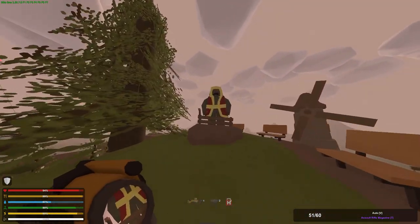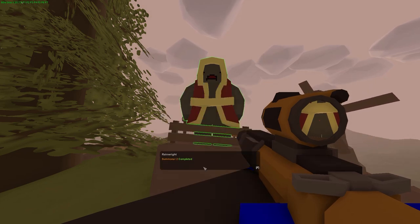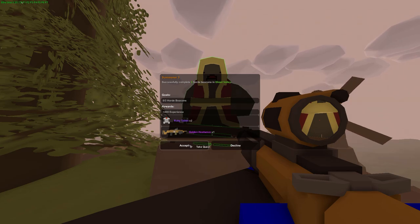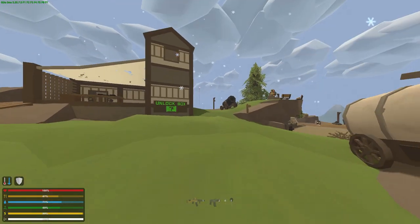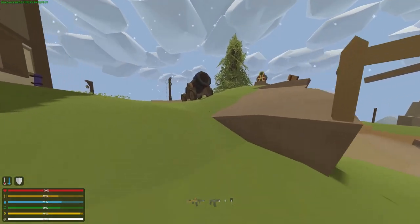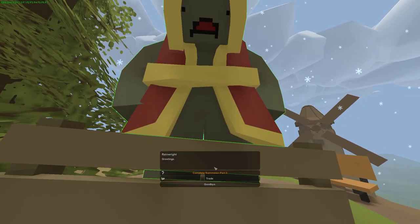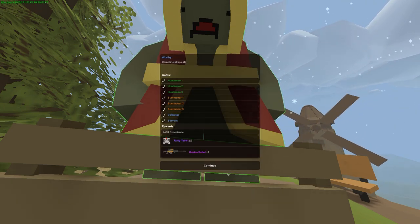He'll tell you to do three more Horde Beacons at Ghost Valley. Luckily, this is the last one. With just myself completing these Horde Beacons, I used around two to three hundred rounds of ammo per Horde Beacon — with more people it would be even more difficult. After completing the last three Horde Beacons, head back to Rainwright. Completing this quest will give you the option of completing the Worthy quest too. After you complete that, a ghost will appear on the right side of the island past Rainwright.